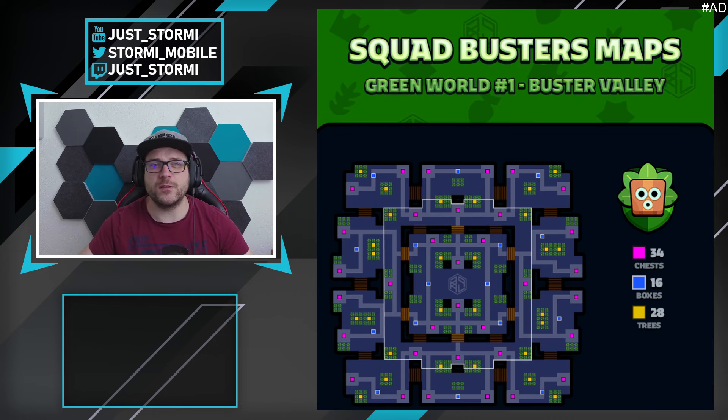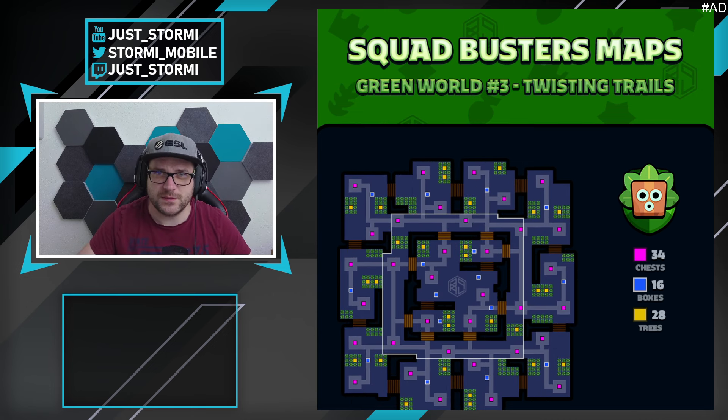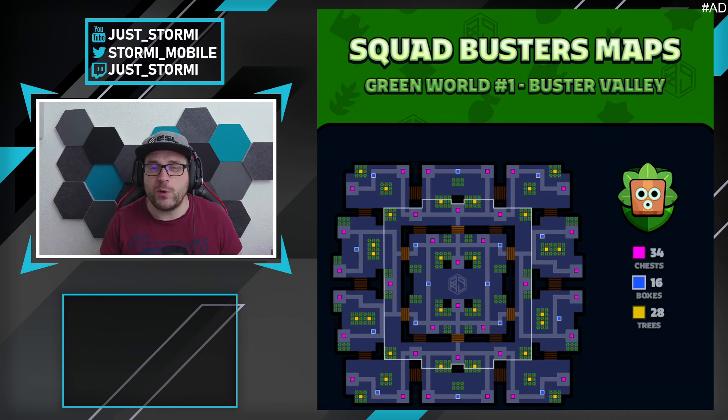As you may know, each world consists of three different maps. For the green world we've got Buster Valley together with Rumble Meadow and Twisting Trails. We want to check out the overlay of all those maps first in the beginner state and later in the end game state when you get access to the carrots and further utility. After checking out each map we'll go into some strategies for the early and late game.